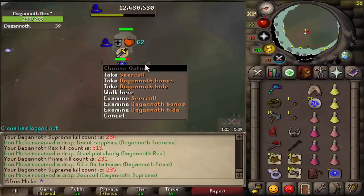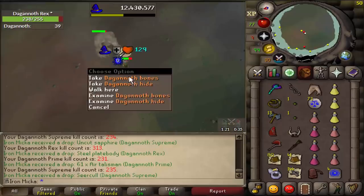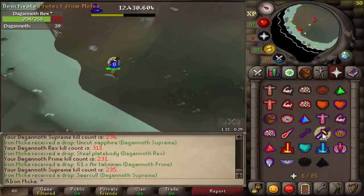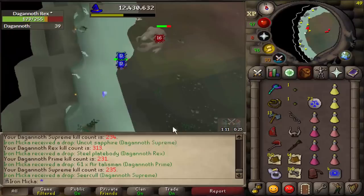Yo, what? A circle as well? Come on, just give me good drops instead. Oh my, you must be kidding me. Okay, I don't need this — I already have it, so it is of no value to me. I guess I will just put it in the bank and have it there for a while.